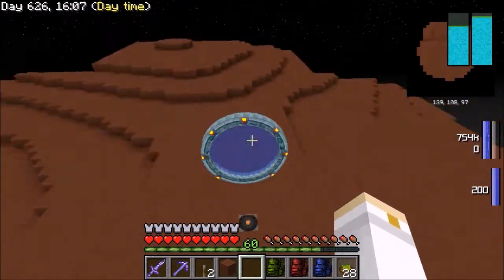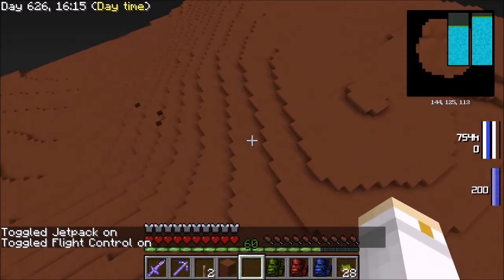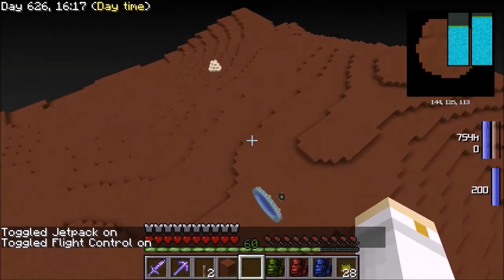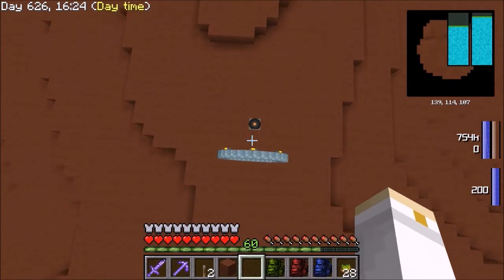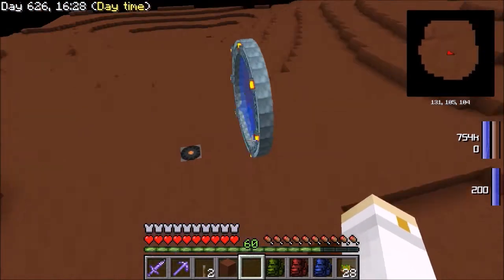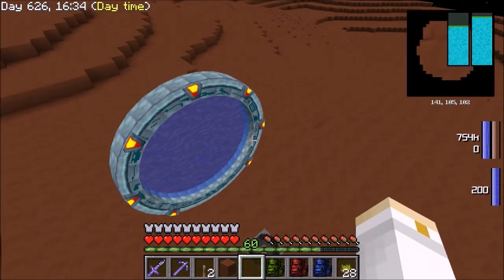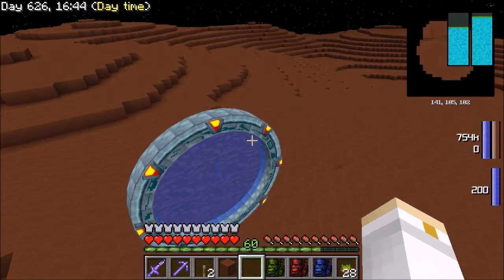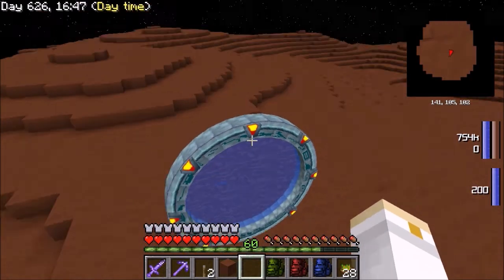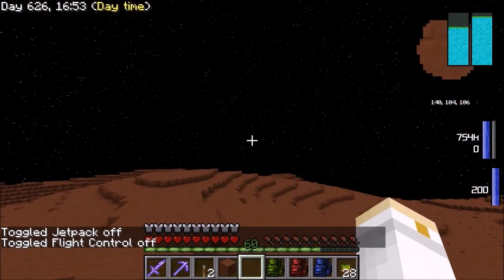All right, so this is the red planet. As I said, we are on Mars - there are no villages here, so I do not have to worry about some council of mayors being upset with my activities. I can do whatever I want. The next thing I'm going to do is construct my base around here, built similarly to the moon base, and then set up the facility to begin my collection of gold. But that's going to be it for this episode. I'll come back next episode with my completed Mars base. Thank you so much for watching, hope you enjoyed it, and I'll see you next time.